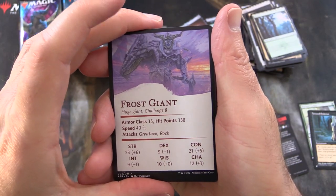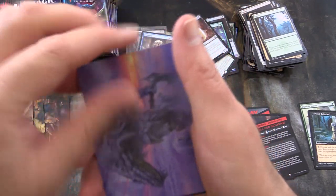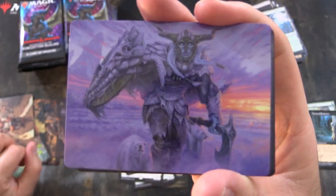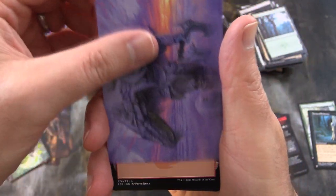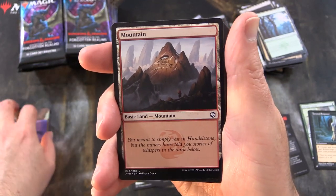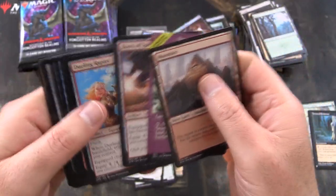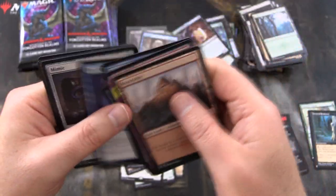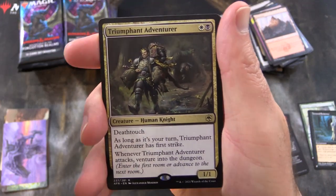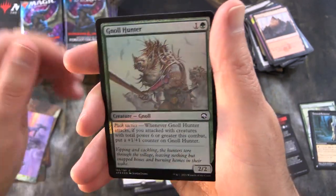Frost Giant Stats — interesting, I don't recall seeing that. Is that the Frost Giant there? That's pretty awesome. I wonder if there's a slightly different variety. Evolving Wilds — nice. Triumphant Adventurer, a rare foil Gnoll Hunter, and 'Get to Know Your Set Boosters.' Let's arrange things — on to the next pack.